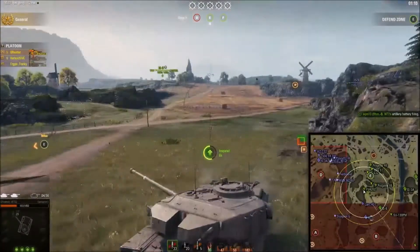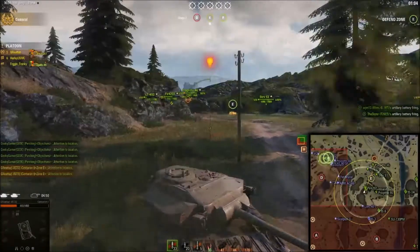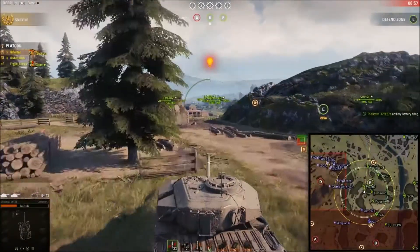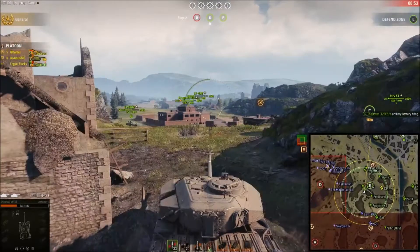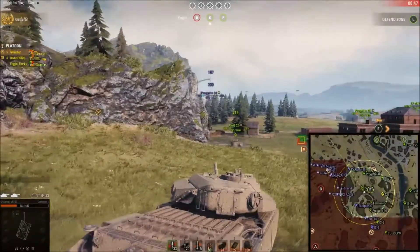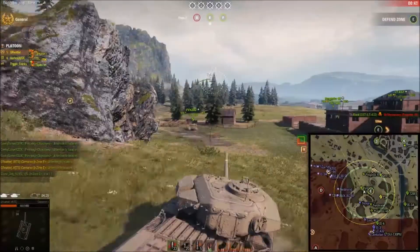The FV4202 started to move, so we're pulling back into more defensive positions. We're spotted again — not sure by what. Nothing appeared to have view range based on what I can see. Some of the spotting is glitched — I've been behind a building with the entire enemy team outside my draw range and still got spotted. The spotting mechanics in Frontlines are a bit wonky.